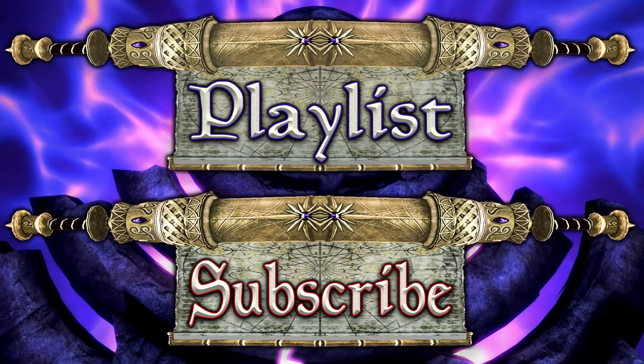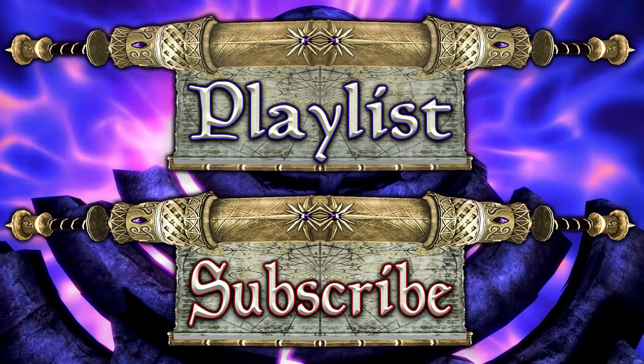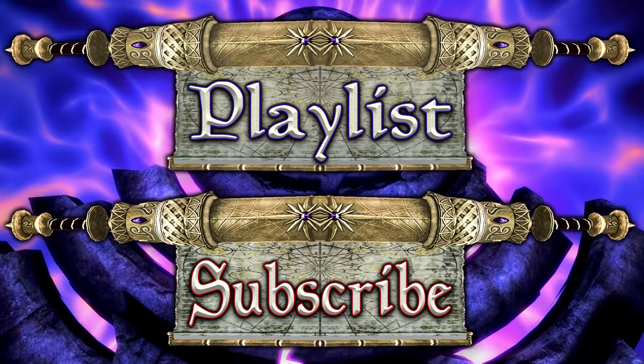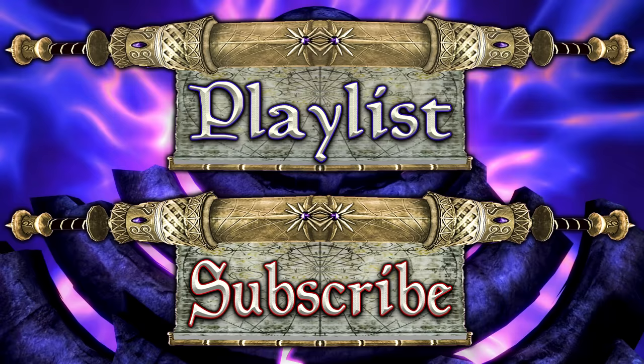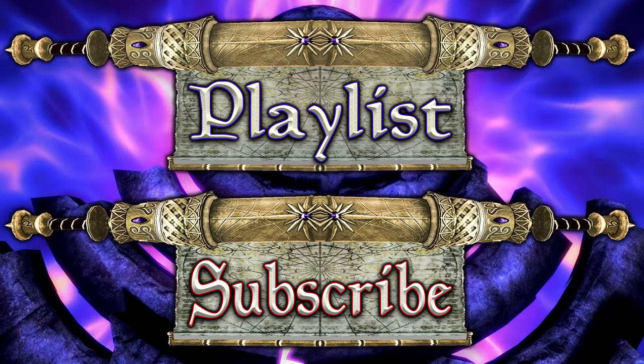And there we have it ladies and gentlemen, I've been Camel and this has been my guide for the three unique Conjuration spells: Conjure Bone Man, Conjure Mist Man, and Conjure Wrathman. I do hope this video helped you out in some way in either acquiring them or understanding the depths of how they work. If you did enjoy this video and would like to see videos similar to this one, please consider subscribing, or check that you're still subscribed as YouTube has been unsubscribing people. You can also check out the playlist button on screen, which will take you directly to my Skyrim Special Edition Guides playlist.